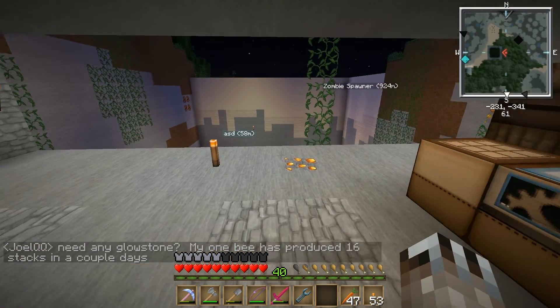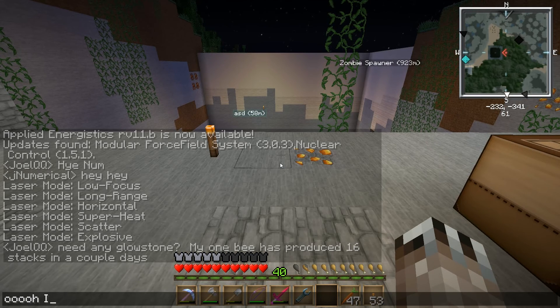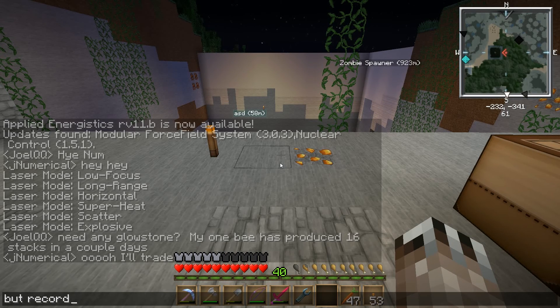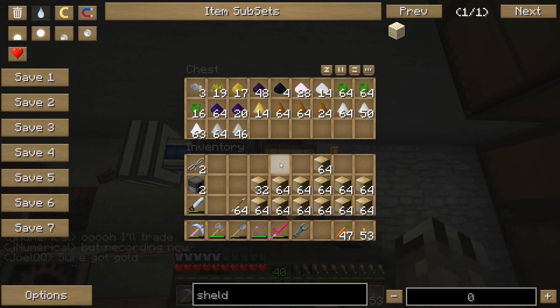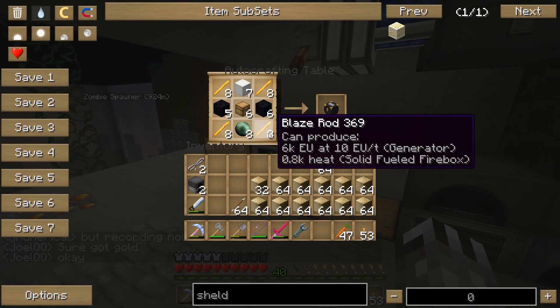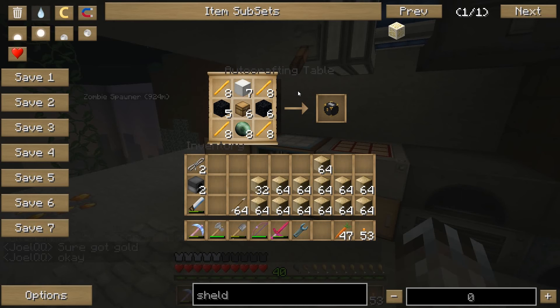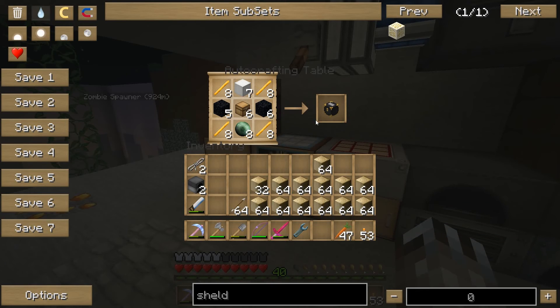I went from not expecting any iridium ore and not having any, to suddenly coming back to my pulverizer and having three in the chest. I also got enough stuff to make some ender chests - I can make about five - which is enough to get my charcoal running with fir logs using ender chests, so it's not going to fill up the output chest.